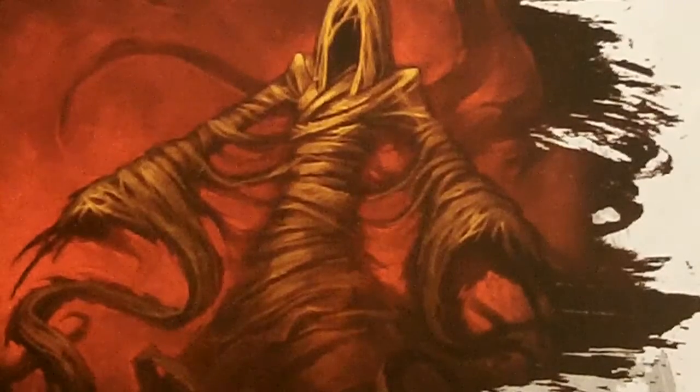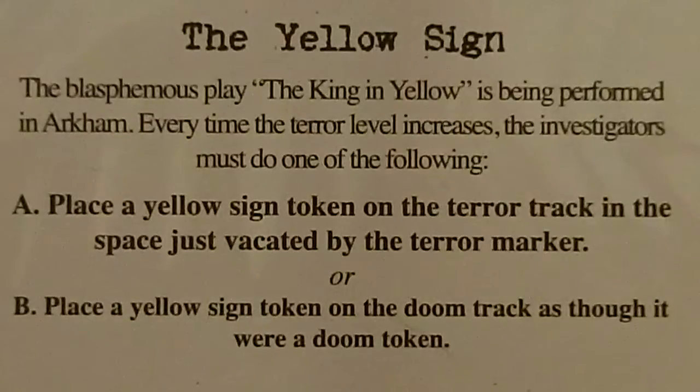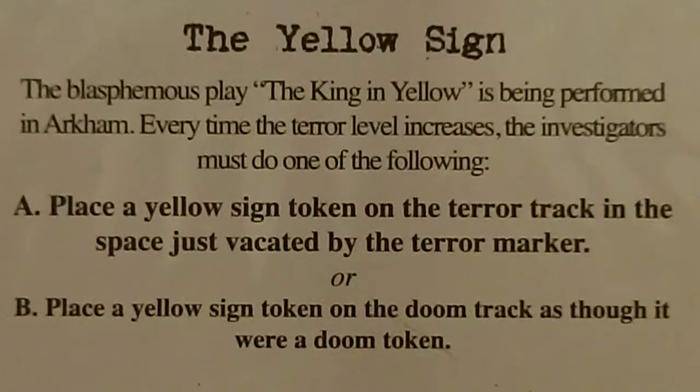He has a fairly large doom track of thirteen. To make things even worse for us, we're going to be using the King in Yellow herald. Whenever the terror level increases, we must either place a yellow sign token on the terror track in the space just vacated by the terror marker — which will bring out a blight card — or place a yellow sign token on the doom track. Either way, we don't win.